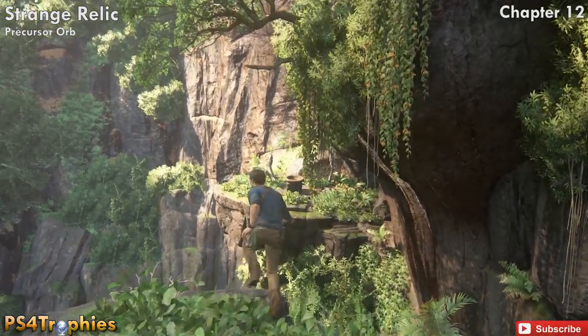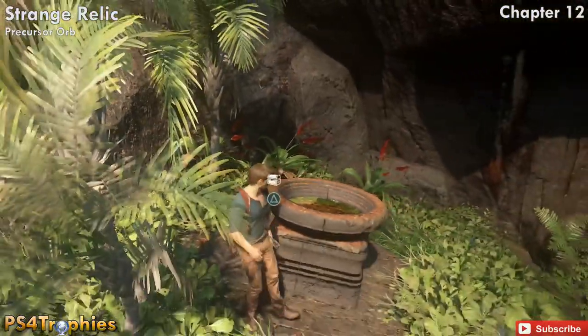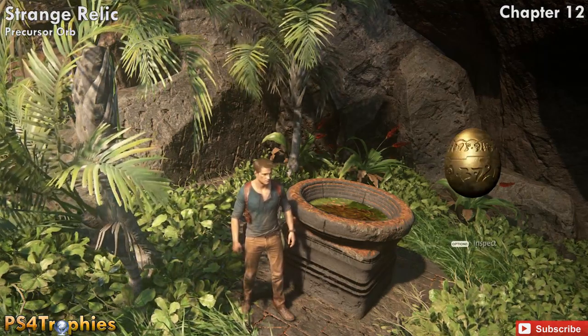Instead, you have to jump to it in order to get the L1 prompt, but you can see it out there in the distance. So jump — make a leap of faith — drop down over here and pick up the Strange Relic. This is a Jak and Daxter Easter Egg, and the Precursor Orb has been a standard in the Uncharted games.